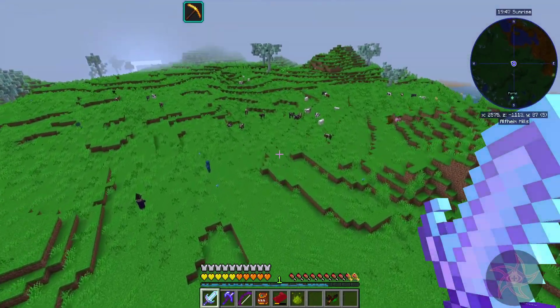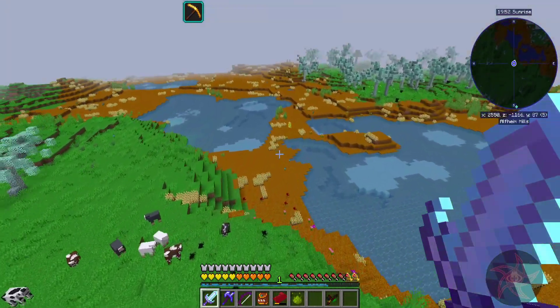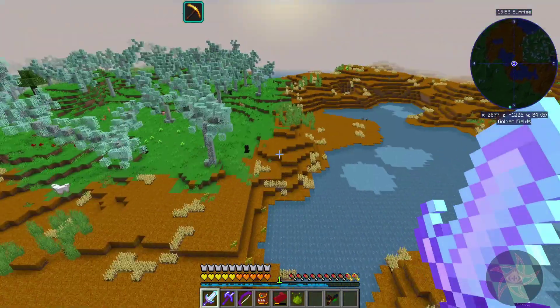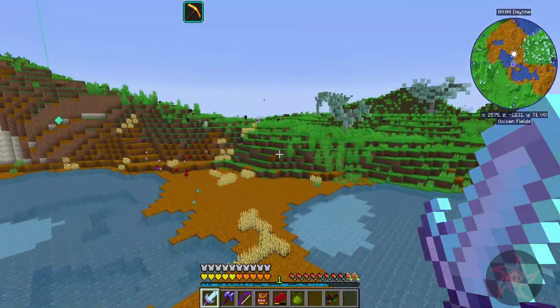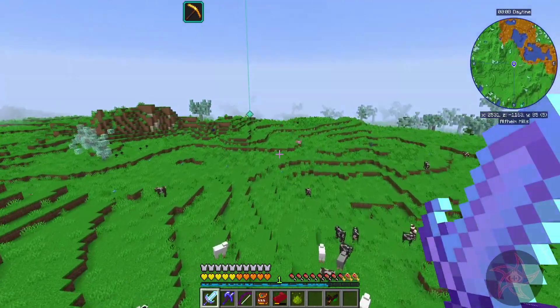If I need more cows for any reason, I can come over here and grab a bunch. All-time hills — we've got golden fields. It's all wheat. It's not like I need it, but it'd be handy if I did.